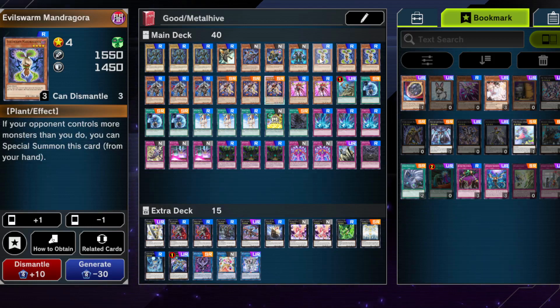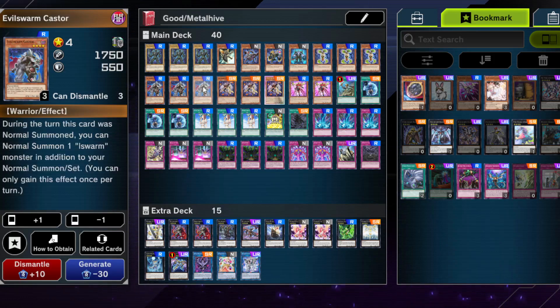Evil Swarm Dragora is nice going second — it doesn't do much going first, but it adds another Evil Swarm name to the deck, which helps with Evil Swarm Caster. Caster is quite good; its effect is a lingering effect, but it only works the turn it's normal summoned. So even if you summon it from the graveyard with Monster Reborn, the effect won't work, which is unfortunate. Similarly, if you special summon it via your link monster's effect, it also won't work — which can be a problem in some scenarios.